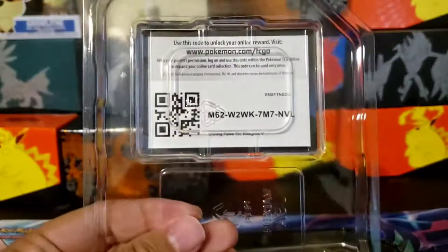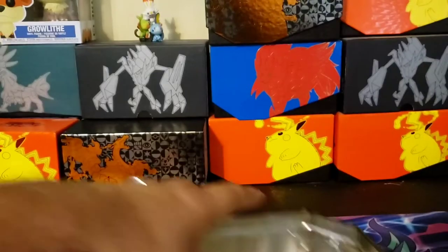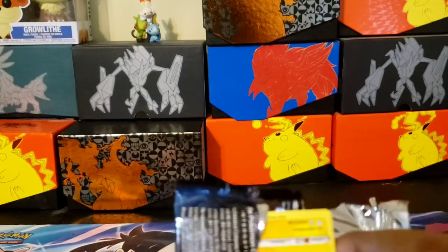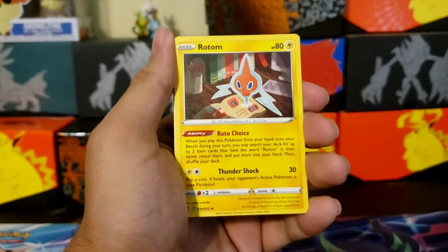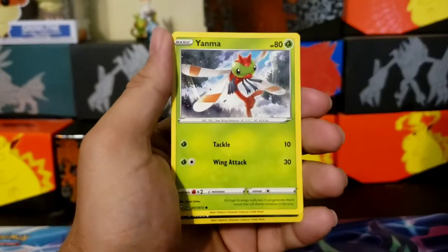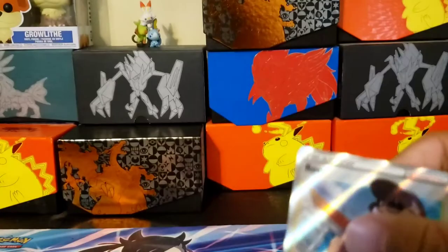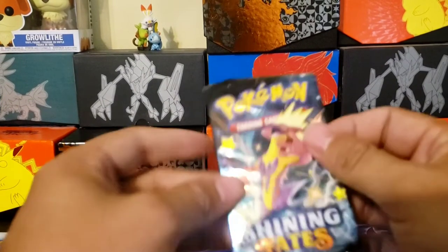There we go and a code card for anybody. One, two, three, four, five, six packs. First pack of the last tin. Code card, one, two, three, four. You can always get some code cards here on the channel — I never use them. I have plenty of code cards stashed away, so if anybody wants any, just let me know. Once I get my Instagram and all my social media going, I could put code cards on there for you. There's a Rose's Trainer card!